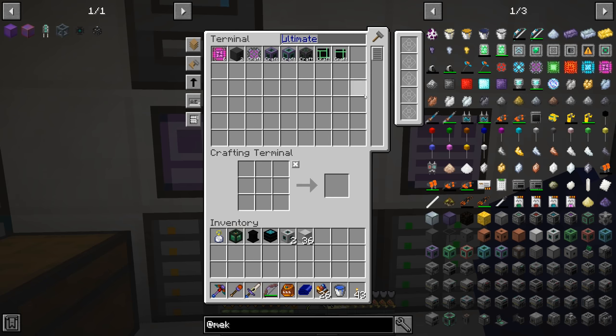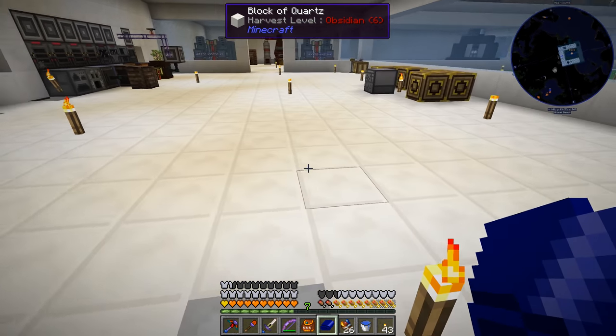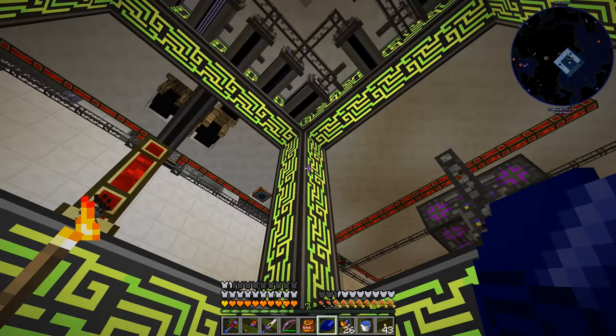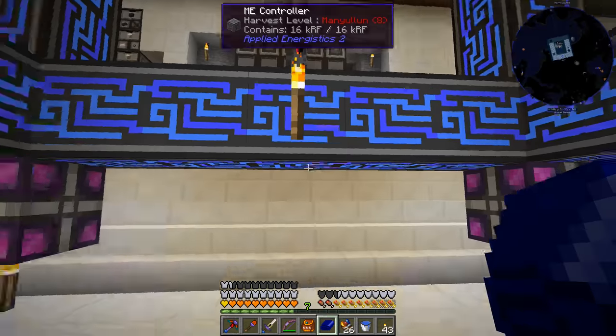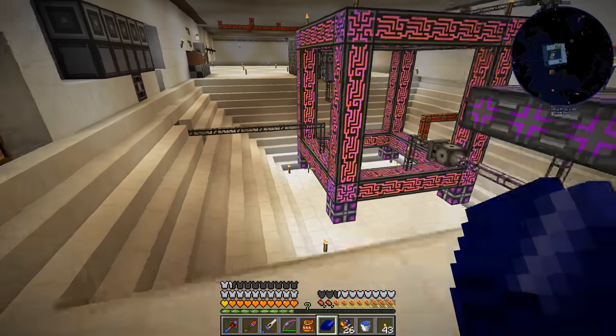We'll go ahead and queue up the provider. We can craft it - we can't craft the induction cell yet, and we probably shouldn't until this one's done. I'm going to wait for this to finish up. It might be about time we upgrade our crafting storage downstairs. Off camera I spent time deciding how I wanted to do our power storage - I hooked up the rest of our ME controller so we have this thing completely set up now.